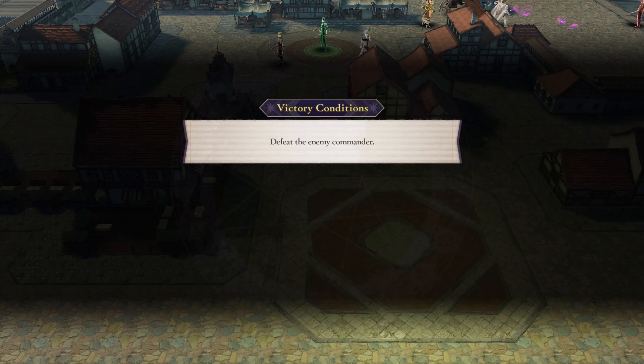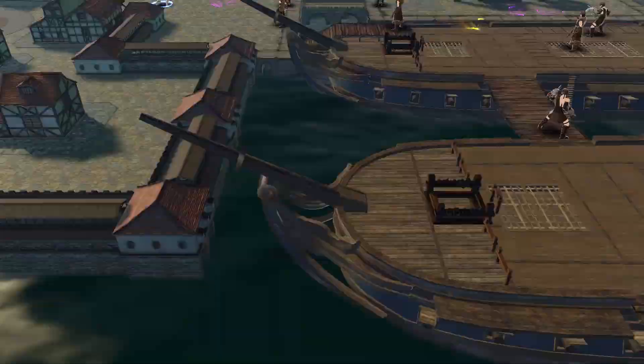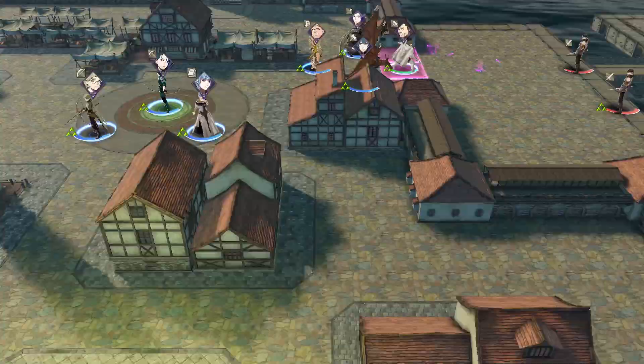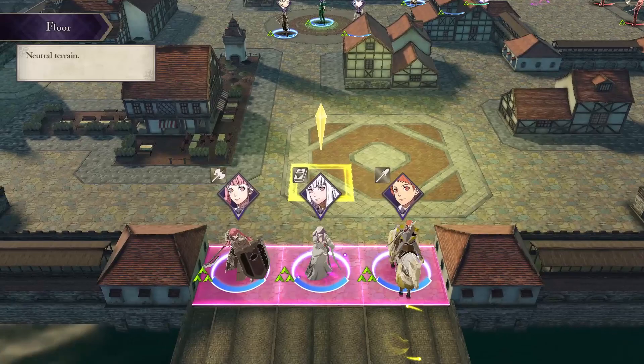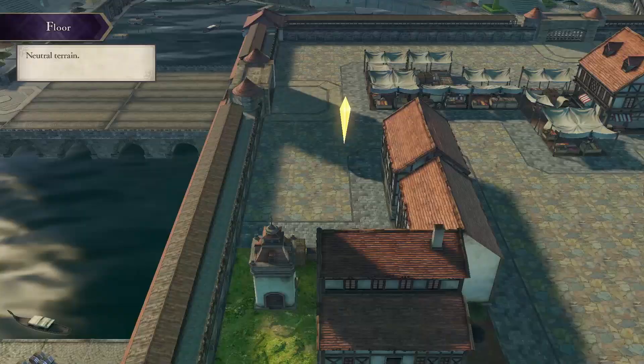The victory conditions are to defeat the enemy commander. Your defeat conditions are actually rather unique. You don't need all your units to survive, just Shamir or Alois falls in battle. There is your second defeat condition: if a pirate — any pirate — goes past any of these pink squares, so there's three on the bottom and three on the east side, and remains in town for five turns, you lose.